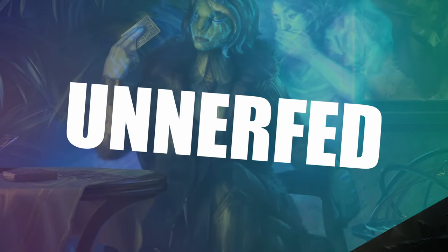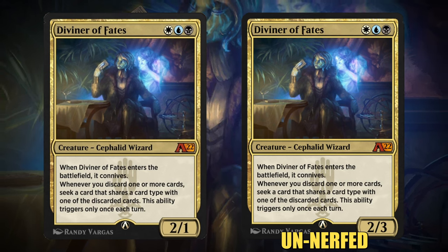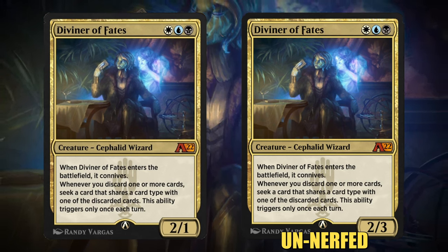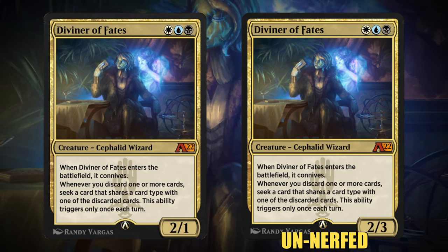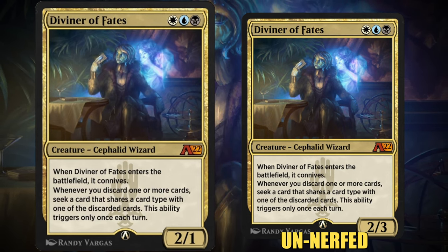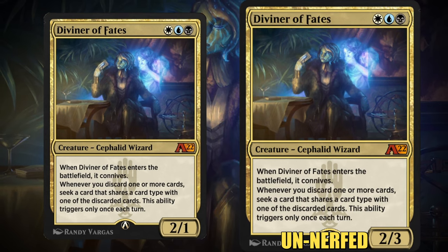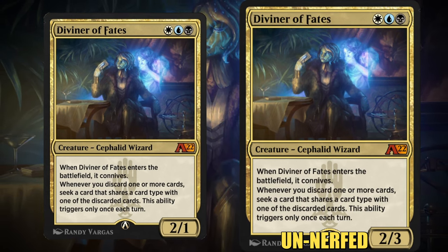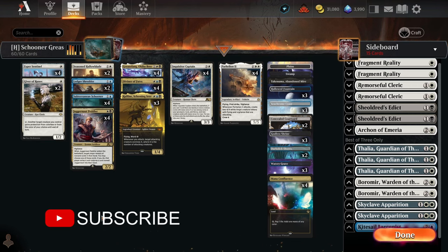I think this card is going to be pretty nice. Also, Diviner of Fates was unnerfed a few patches ago. I don't know if you actually witnessed this card in action post-nerf, which makes it playable again in historic. This card used to be a three mana two-one, but now it is back to three mana two-three, and if you do connive and discard a non-land card this will become a three-four. With that said, we're going to be jumping into some historic Best of Three.